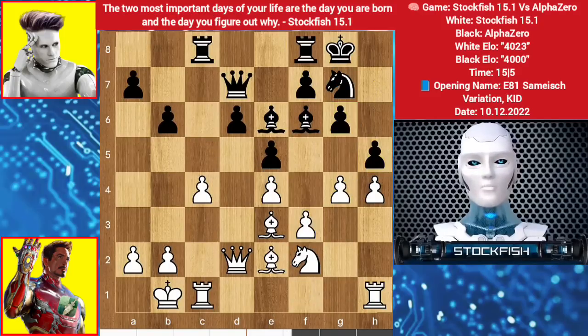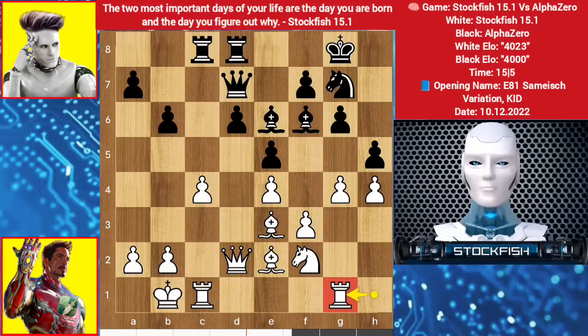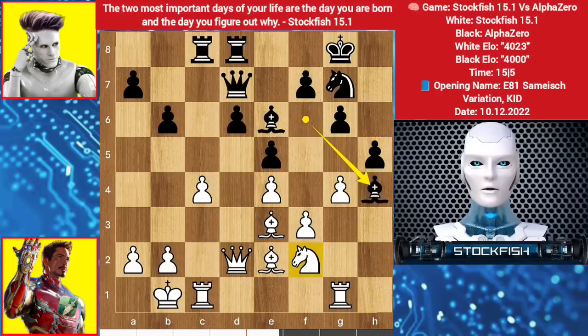We have bishop e2, rook f goes to d8. According to Stockfish 15, the best move is to play bishop h6, but Stockfish 15.1 played the great move rook g1 — do you find the strategy behind it? The strategy is to sacrifice a pawn to get the h-file properly: rook here, bishop backs, takes, then rook sacrifice. Take a look at this variation: bishop takes pawn, bishop is targeting the knight.